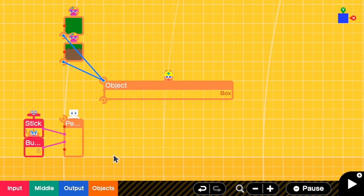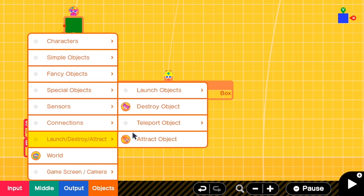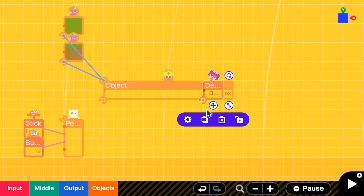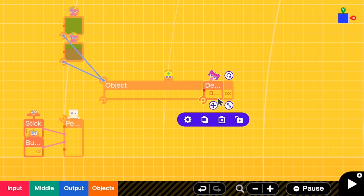That's where we need a Destroy Object nodon to destroy the solid platform. It will destroy the platform when a person is jumping from below. Let's add it. Object, Launch Destroy Object, Destroy Object. Go to Properties. Make sure that it is not visible. And Destroy should be set to Box. We should destroy when the person is below and has not reached the top of the platform.